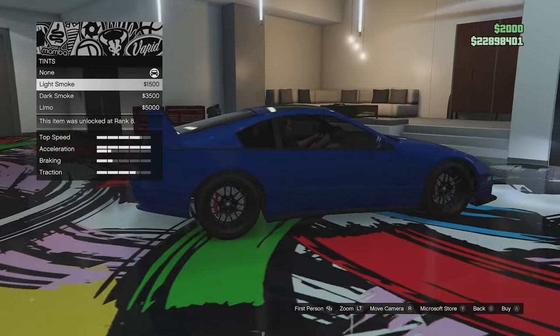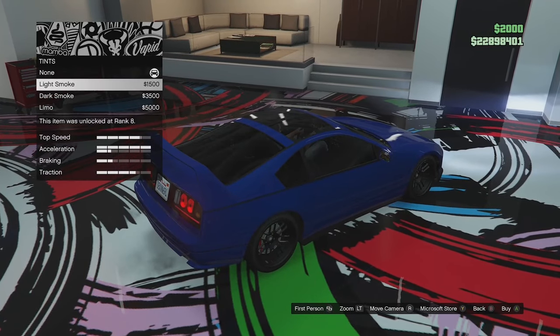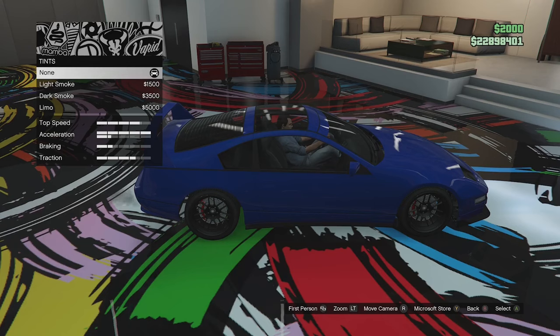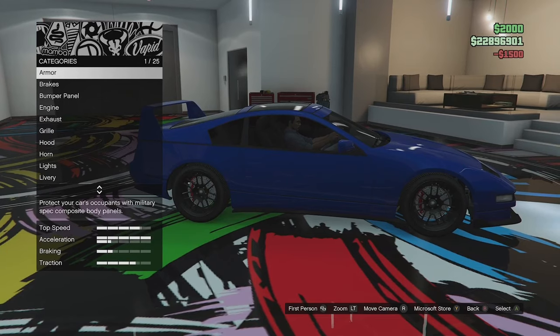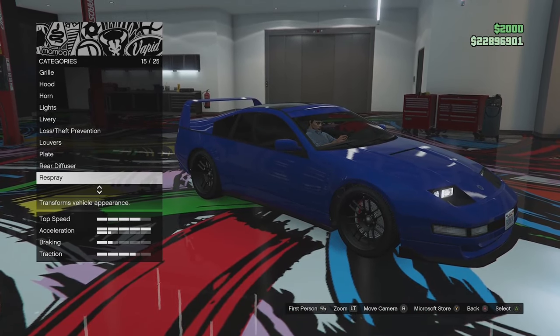Window tints: just going for light smoke. This also tints the roof lights since the car is a T-top, which is quite cool. If you want to hide the T-top a little bit, the light smoke works well for that.